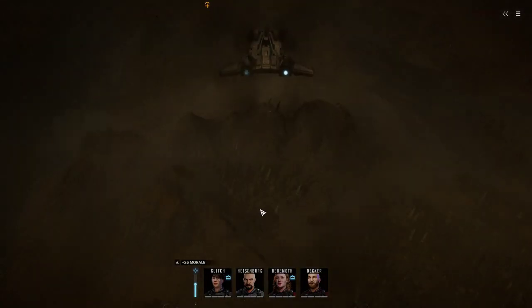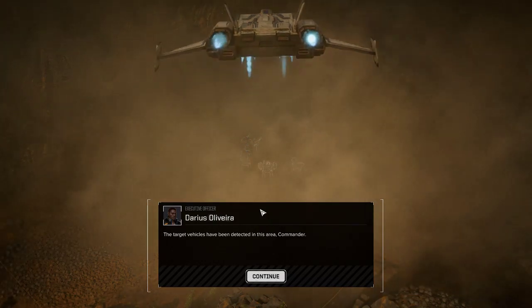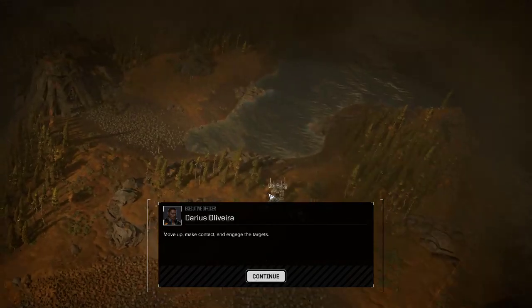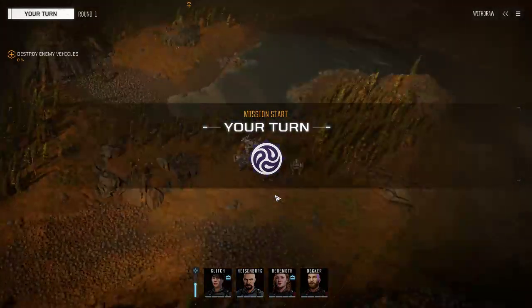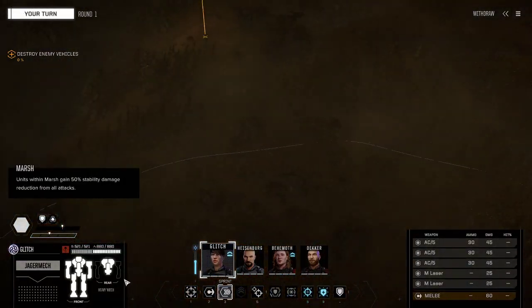Command interface initiated. The target vehicles have been detected in this area, Commander. Move up, make contact, and then engage the targets. I can see them all right there. Keep an eye out for enemy mechs as well — there's probably a second group. I like it here — it's lush.